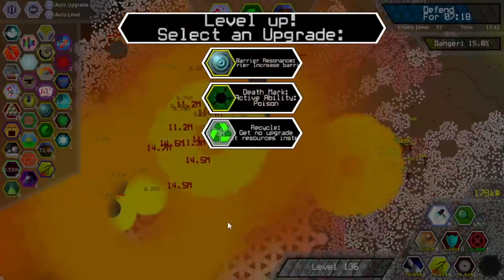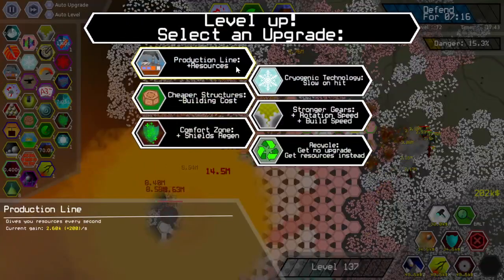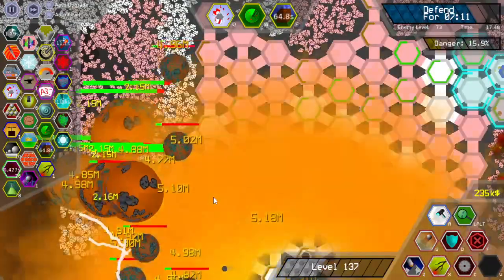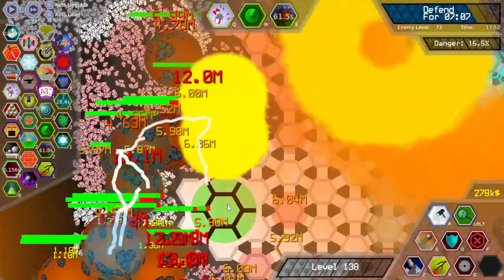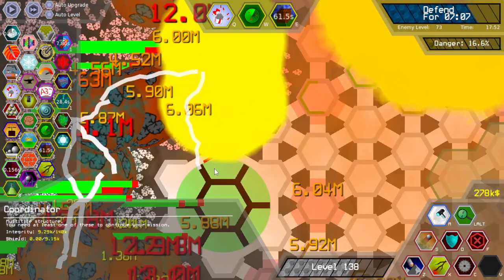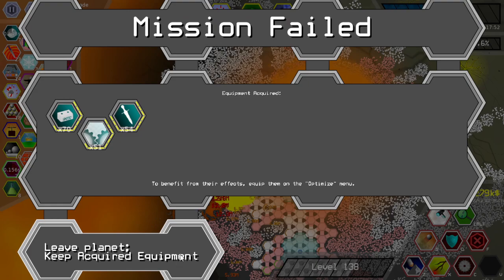Perhaps I should grind a few more upgrades before trying this build out again, because that thing is already at half health and if I know anything about Role of Axes, once your building is at one percent or five percent health, it is gone anyway.